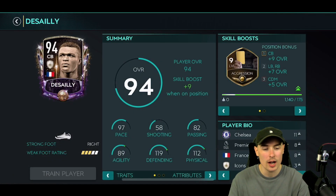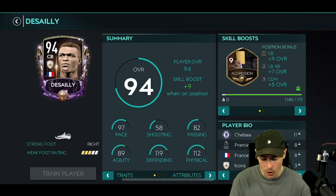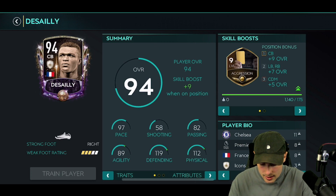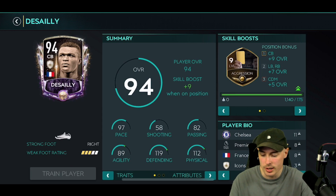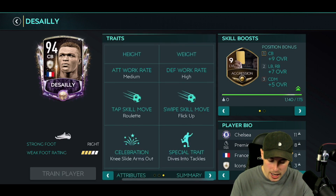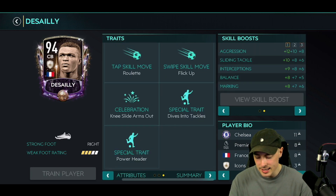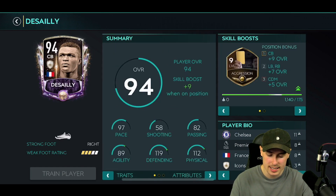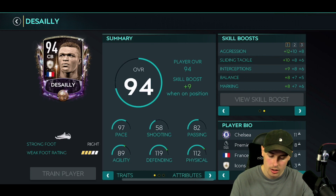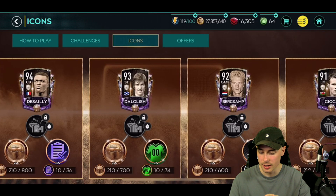Desailly — with aggression skill boost. Why would you not just give him holding? If he'd had holding I probably would have put a lot of coins into getting him done. Good pace, passing's good for a centre-back, 89 agility, 119 defending, and 112 physical. Perfect work rates, dives into tackle trait. This is literally the perfect card except his skill boost is aggression. If that was holding, that would have been absolutely brilliant.